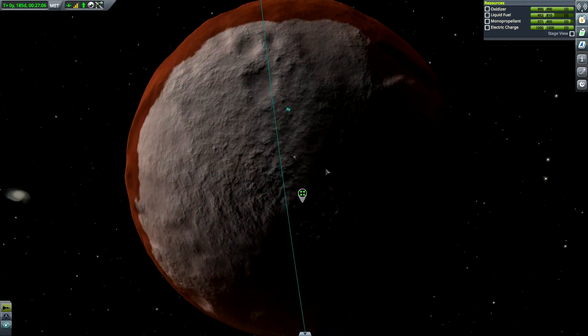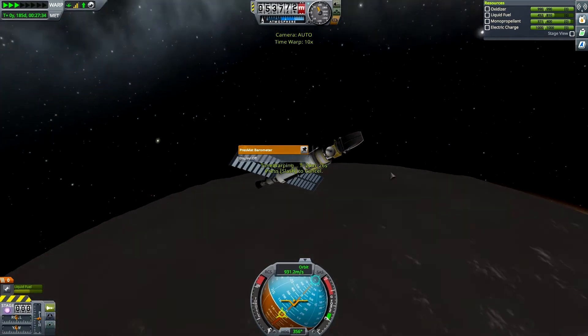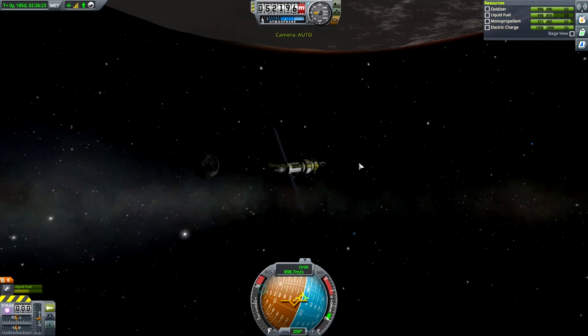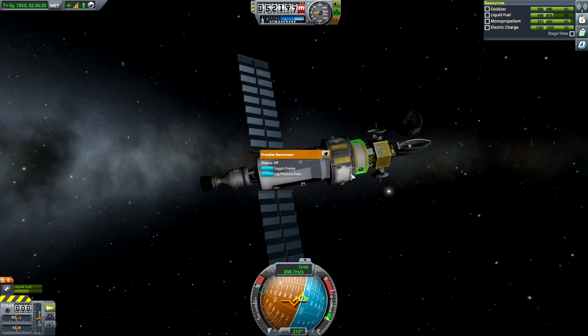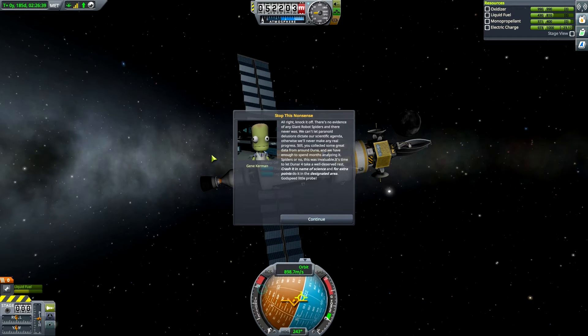You can see our nav ball shift — we've flown over the top, and now we are going to be coming down to the bottom. Let's warp to the south pole. We are over the south pole, the node has gone away — let's go ahead and log the data and transmit. Data is uploaded. Mission Control: "Knock it off — there's no evidence of any giant robot spiders and there never was. We can't let paranoid delusions dictate our scientific agenda. Still, you collected great data from around Duna and have enough to spend months analyzing it. Spiders or no, this was invaluable. It's time to let Duna 4 take a well-deserved rest — crash it in the name of science, and for extra points, do it in the designated area."